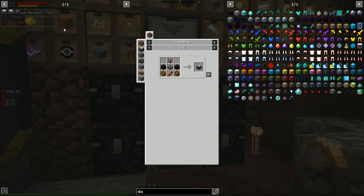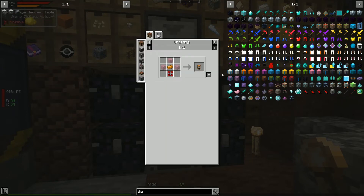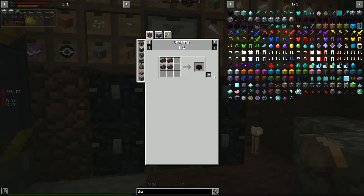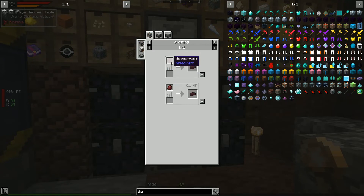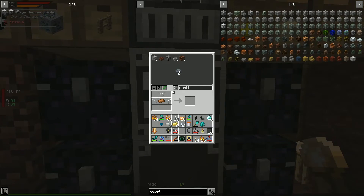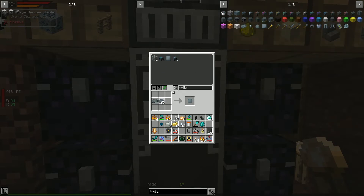The magma crucible also needs nether brick. We can make nether brick from cobblestone and nether wart. The portable tank requires a redstone servo plus the magma crucible itself. While our tritanium ingots process, let's get the nether brick sorted — and if we want the digital miner we also need more heavy duty plates.